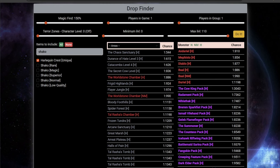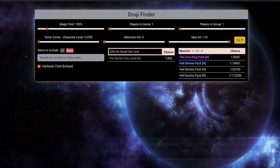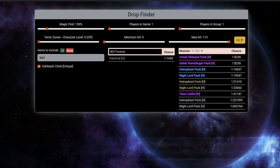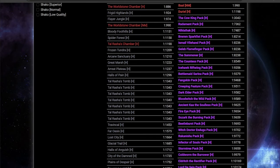Shifting over to full area clears, densely populated zones that include elites and super uniques — such as the Chaos Sanctuary, Frigid Highlands, Secret Cow Level, Arcane Sanctuary, Tal Rasha's Tombs, and Travincal — all provide agility and flexibility around your clearing preferences.